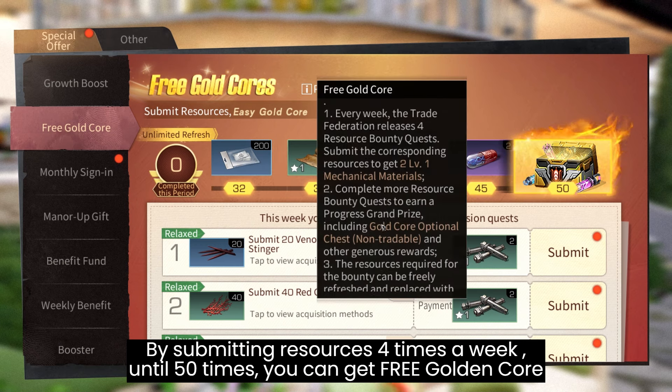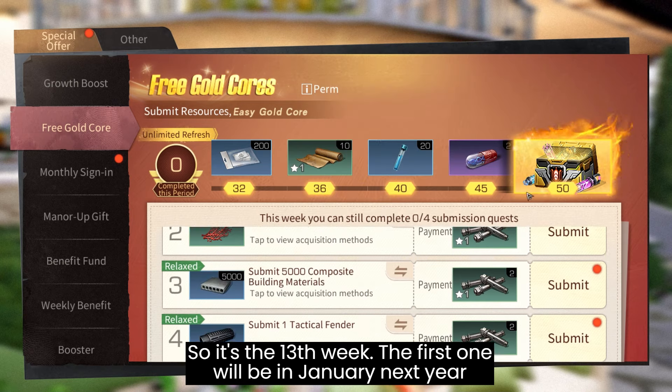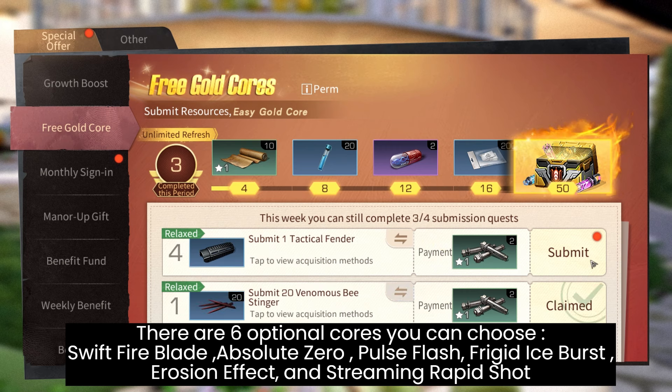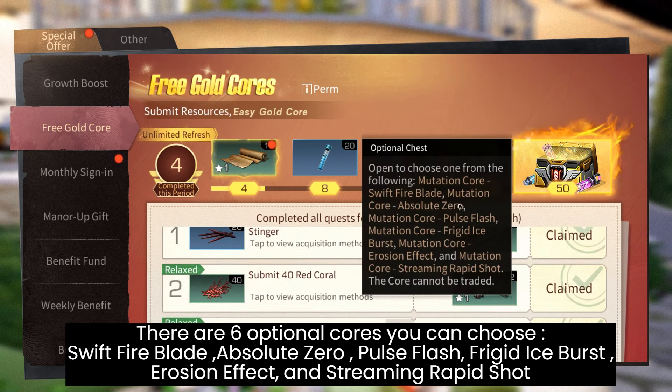Next: Free Golden Core. By submitting results four times a week — up to 50 times total — you can get a free Golden Core. This is the 13th week, and the first reward will arrive in January next year. There are six optional courses to choose from.